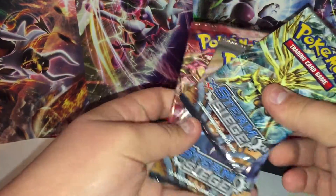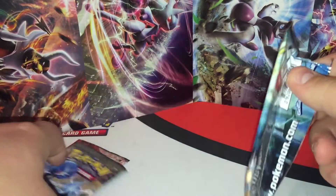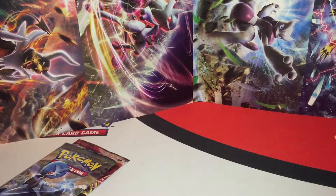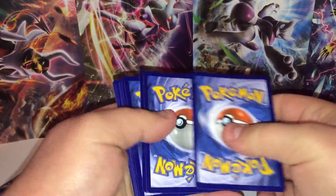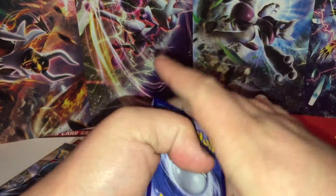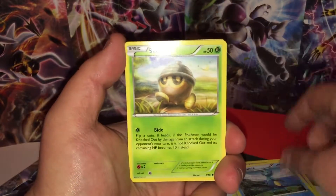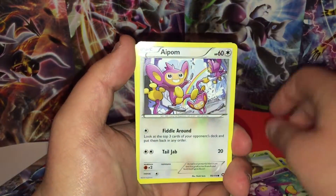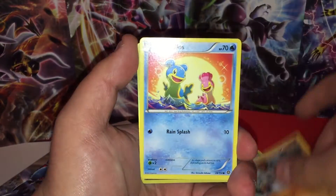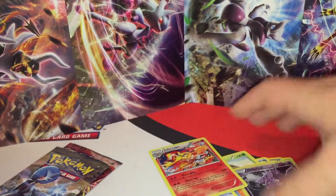Three Steam Siege packs. With any luck we'll pull one of like the ten cards that we don't have. Not gonna bank on it, but it would be really nice. It would be even nicer if we pulled three cards we didn't have. Got a Hollow — a Hollow Infernape. Got a Hollow nonetheless.